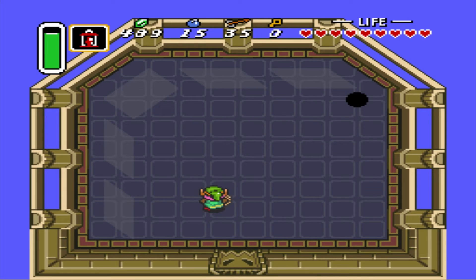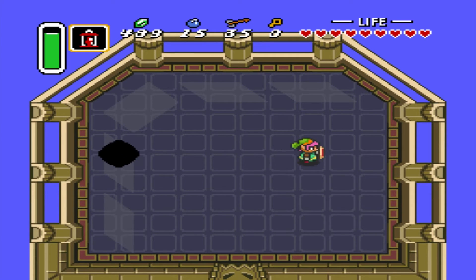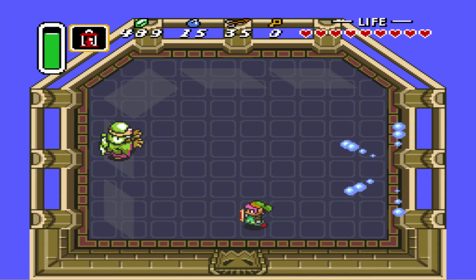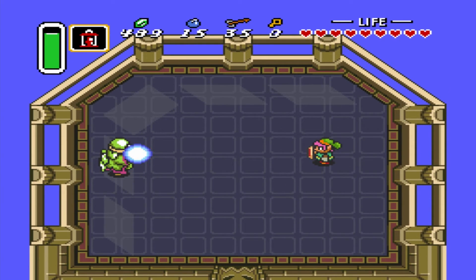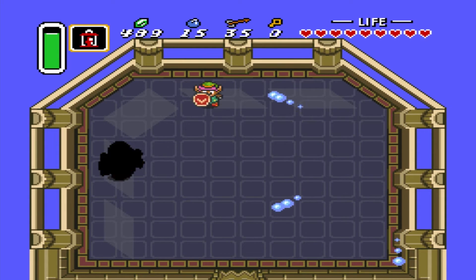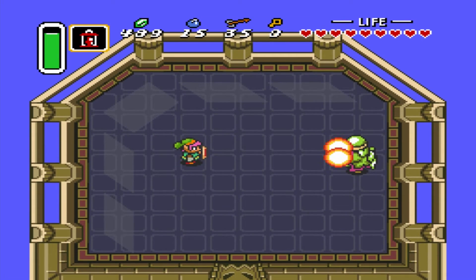It feels like a different boss room than the past boss rooms we had. One thing I want to say about his lightning strikes - a good way to pick that up for the walkthrough: if he goes up to the top center and his eyes follow you, he's not going to do a lightning strike. But if he continues to look straight down, he is going to do a lightning strike. I really like how that lightning strike looks - the way it flashes across the screen.